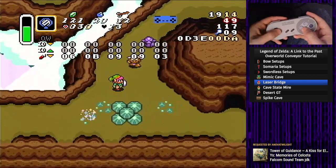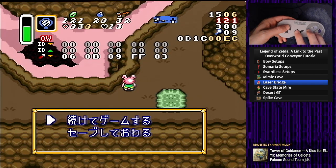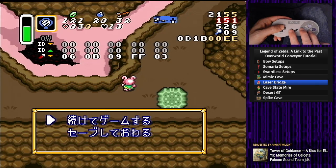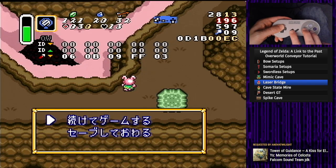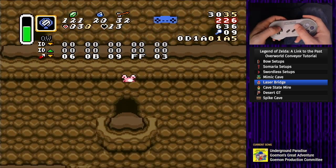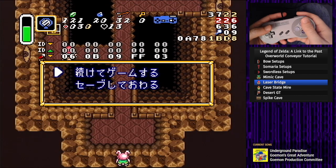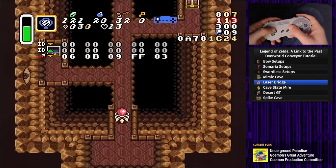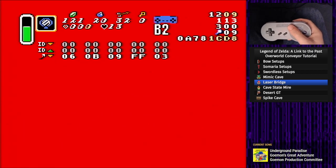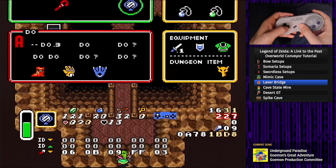Let's go to Laser Bridge with no Moon Pearl. We're above the Laser Bridge entrance and we want to be in the middle of the slope to get there. A lot of the time we'd just want to meet the slope and get an up-left — see if Link goes down-left. That'll probably work, and it does! That works to get us into Laser Bridge. We want to wait about five seconds — even less is good — then get out of the doorway for dungeon bunny revive, and then we are Link.